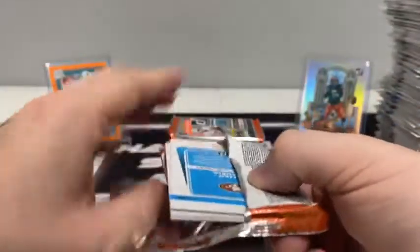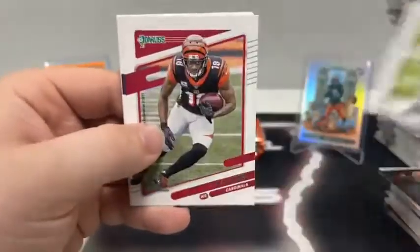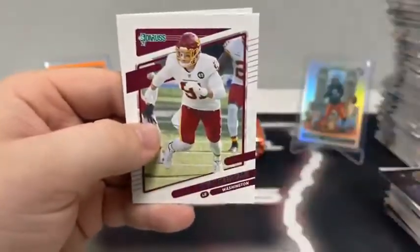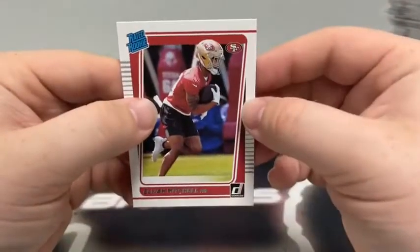Five packs left in the fifth blaster. Pack seven: Andy Dalton, Darius Slayton, base Devin Singletary, A.J. Green, Jonathan Taylor, Ryan Kerrigan, Big Ben for Pittsburgh, and a rated rookie of Elijah Mitchell for San Francisco.